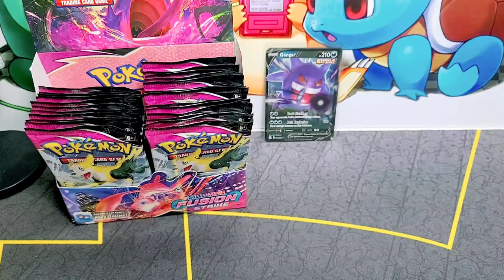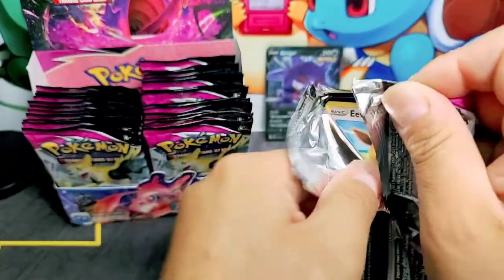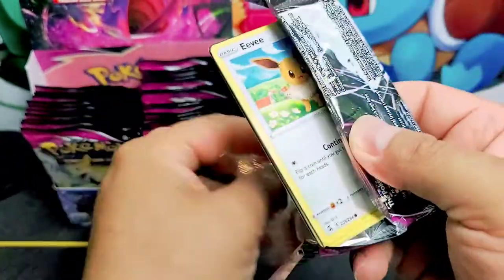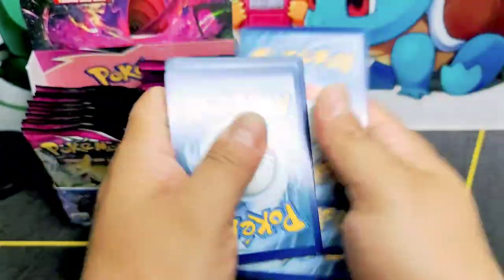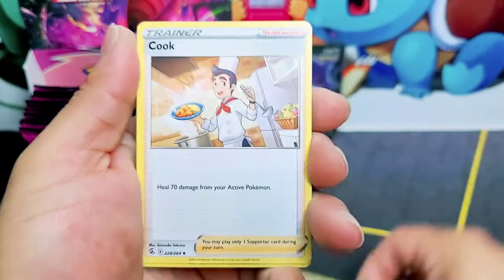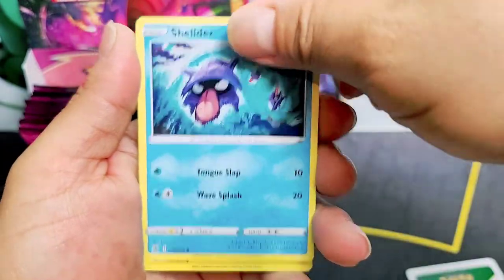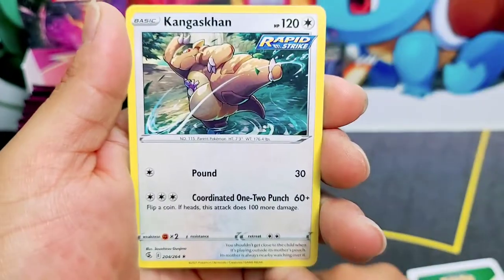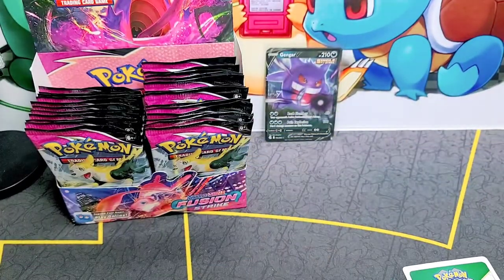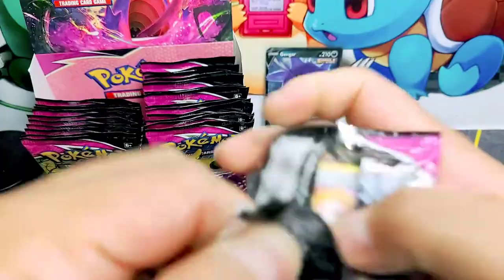Oh my goodness, the code is right there for you guys — keep it, I don't want it. I don't use the code. I actually tried to download the TCG app but I don't think I was that good at it. Fighting Energy, Mr. Cook again, a Garbodor, Charjabug, Eevee, another Eevee I think — there's an Eevee and a Voltorb in other sets. Cofagrigus, Kangaskhan — haven't seen that Pokemon in many other sets.